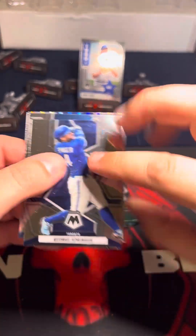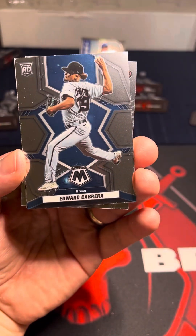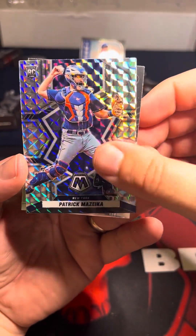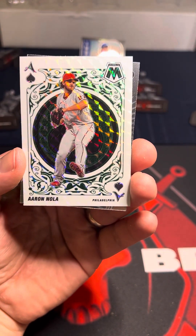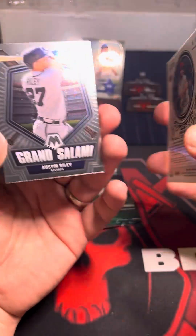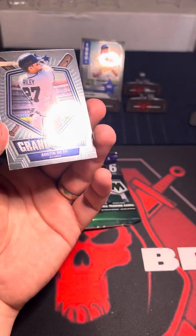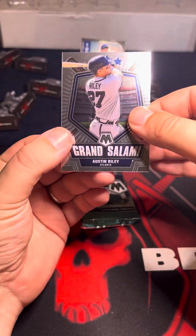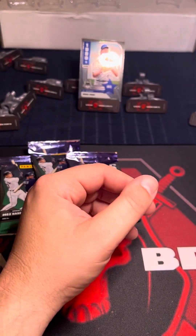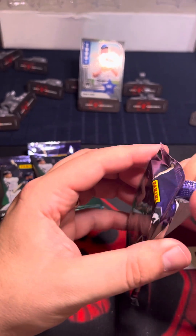Never know what we're going to get in these packs. Especially blasters — it's really rare to find anything big. Rookie cards. There we go, there's another rookie. Another Ace — this one's a little bit better. And then we've got a Grand Slam — Riley from Atlanta. Nothing numbered, but I've gotten numbered cards out of blaster boxes before.